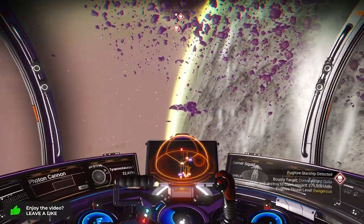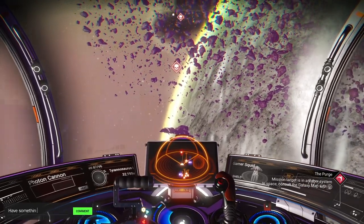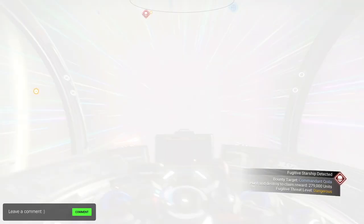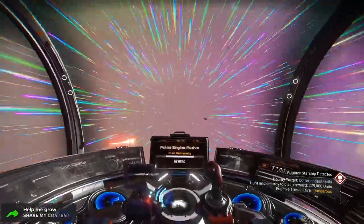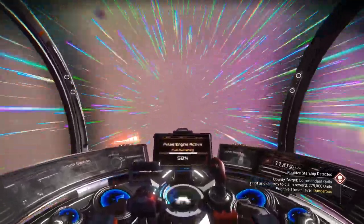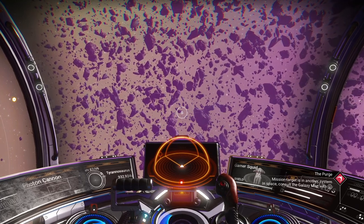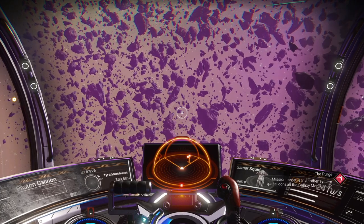I can tell just by the silhouette — that actually is what we're looking for, but it's not one we can paint. So we're going to get a little distance from the ships, engage pulse engines, and move away from where those freighters are. You may or may not have to do this a few times. When we deactivate, the freighters that spawn around us could be what we're looking for, or we might have to go again.